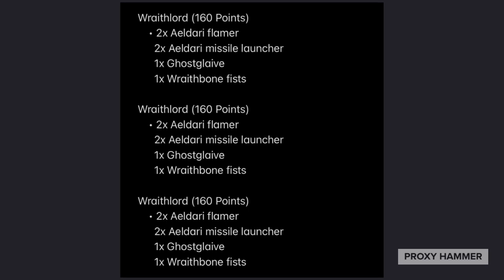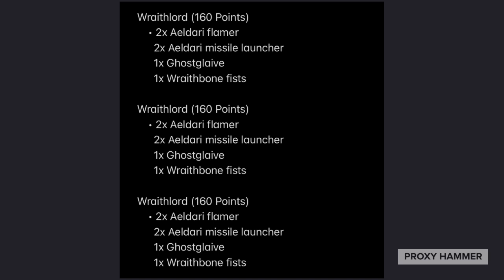Aside from that matchup against the Nid Swarm, the list actually did perform against more elite armies. I was able to play against a Custodes player and won quite handily. I know Custodes are kind of in a bad spot right now, but this list performed very well against them — and I really do think that's because of the Avatar of Kain and Yen Karn. The Wraith Lords didn't really do much against them, but the Avatar and Yen Karn just absolutely slaughtered them.